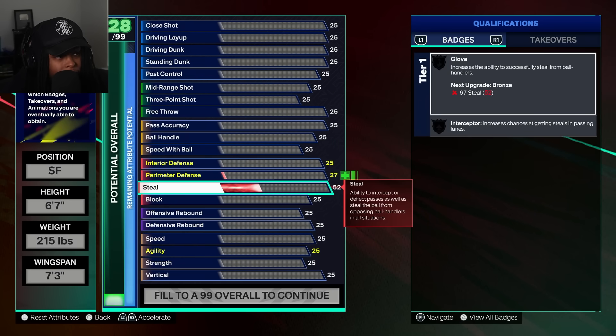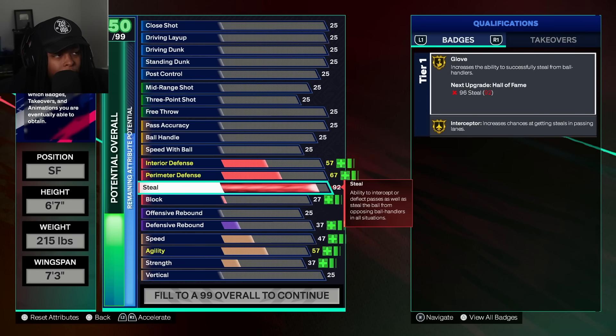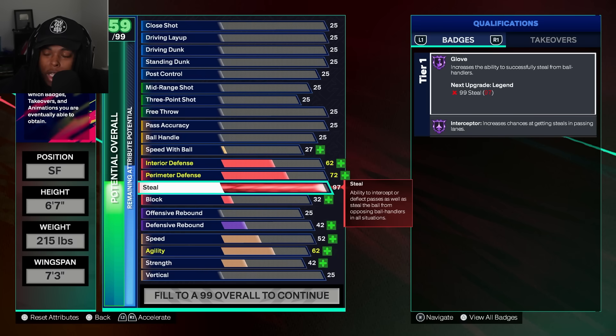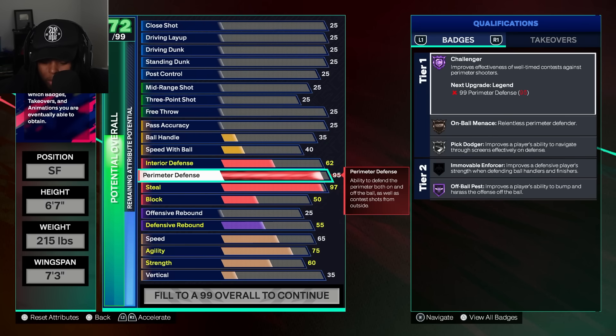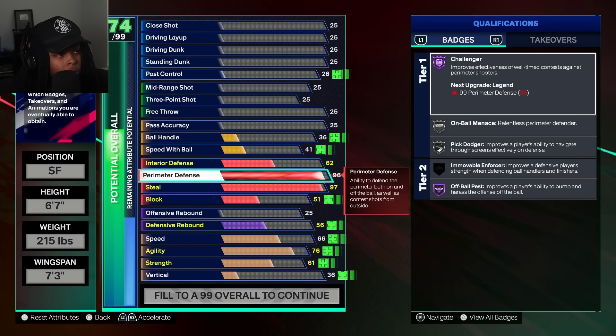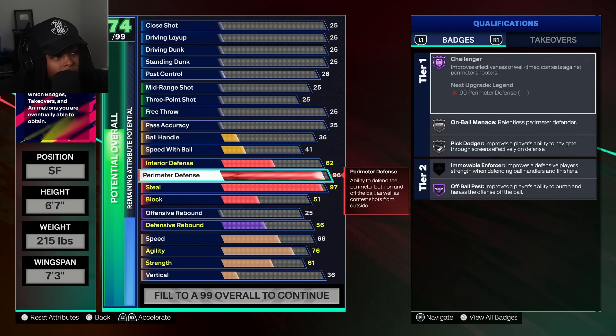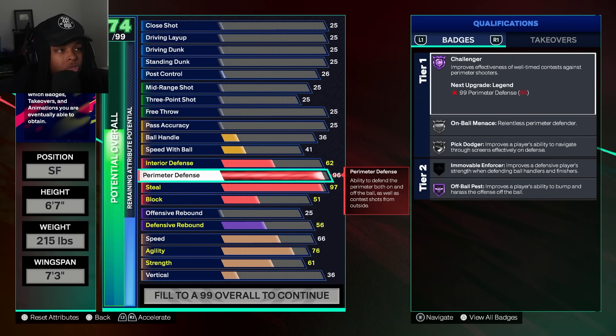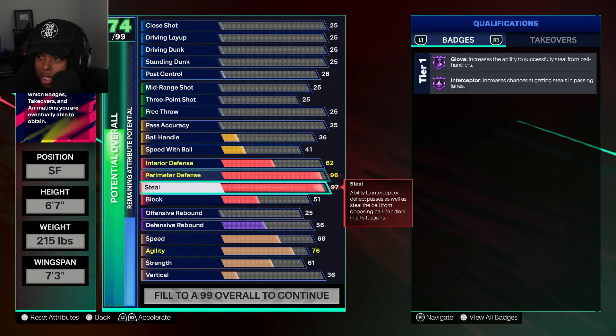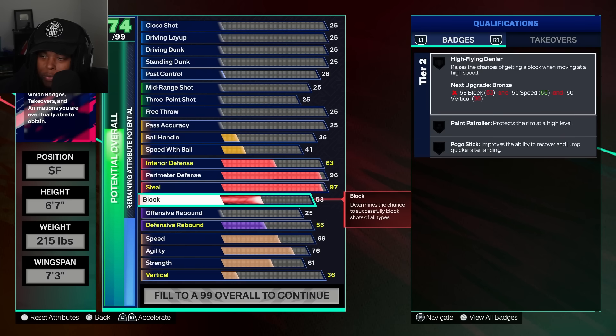First of all, with this one we're doing a 97 steel. We found out that cap breakers come in pairs of five. We get a Starter 3, which is not that far away, so it's actually attainable for a lot of people. First thing we're doing is creating a five-pack package — at five we'll be able to get steel and Perimeter D max. You do have to get Starter 3 to get it, but it's not that bad.